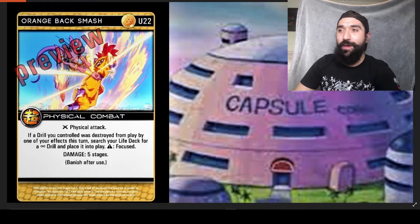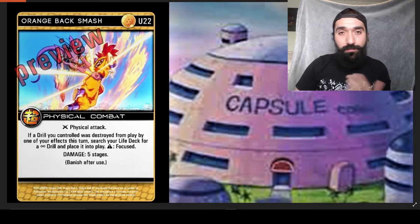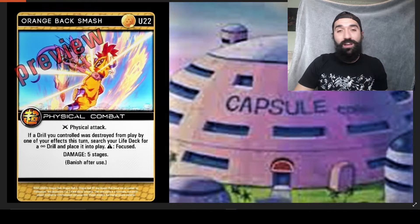It's a physical combat card. If a drill you controlled was destroyed from play by one of your effects this turn, search your life deck for a constant drill and place it into play. Desperation mechanic makes the attack focused, damage 5 stages, banish after use.